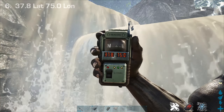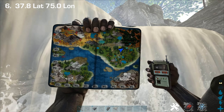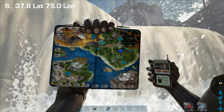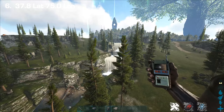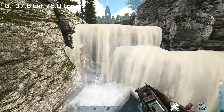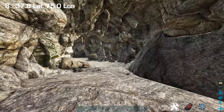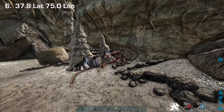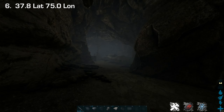This next location is around 37.8 by 75.0 towards the northeast. You're basically looking for two overlapping waterfalls at different levels. When you enter in the waterfall on the left you're entering a bat cave where normally between five and ten Desmodus Draculae — the new bats — will spawn.